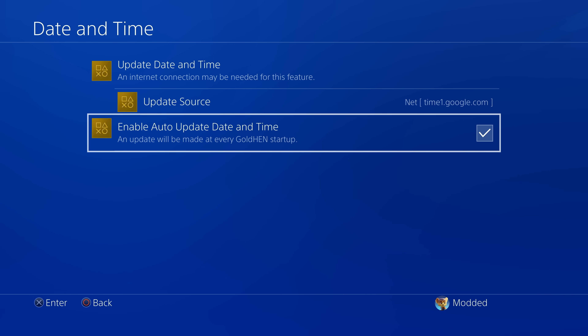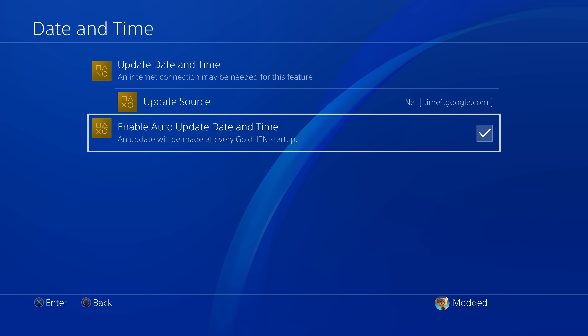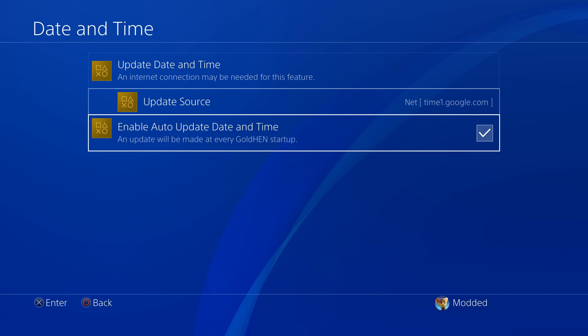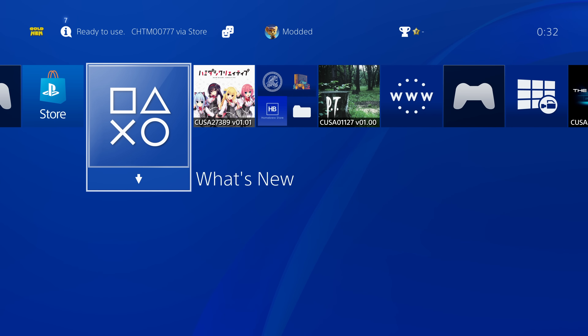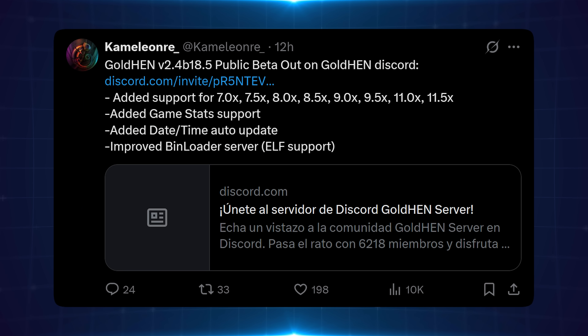You can also enable auto-update to the date and time on GoldHen startup, so you don't have to come into this menu every time you reboot. It will just automatically run it as soon as you load GoldHen — a handy feature for people who are having trouble with their clocks being reset due to a dead CMOS battery. We may have to wait for the full release to get rid of the time limit on the public beta, but that just might be the particular build I downloaded. Once the full release comes out, it will no longer have that time limit applied.